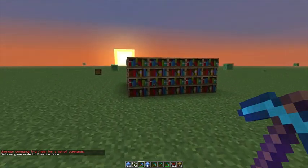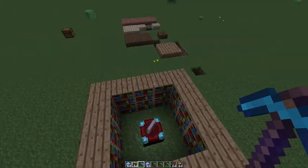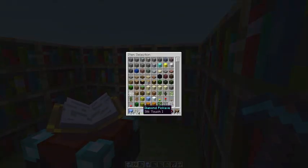All the saplings are now named. So you can see: birch saplings, spruce saplings, oak saplings, and jungle saplings. And I've been waiting for this for a very long time and they finally added it in — you can now put armor on by shift clicking.